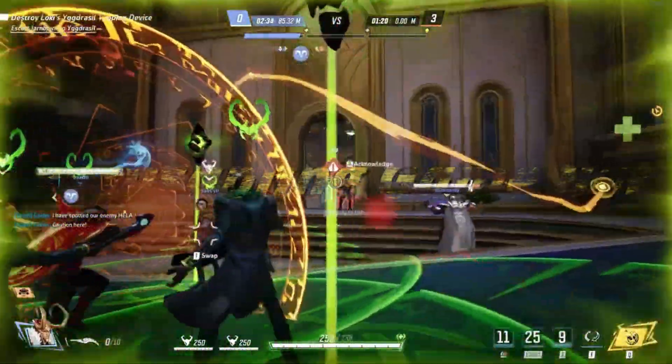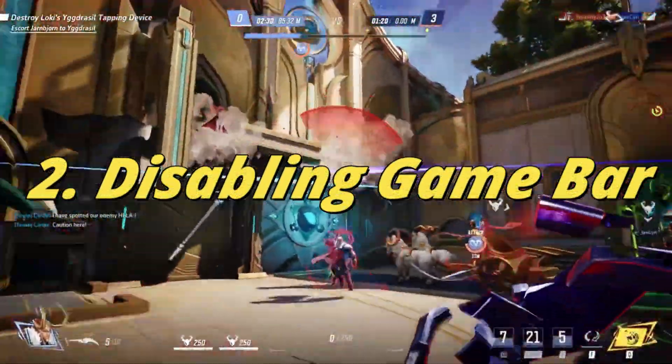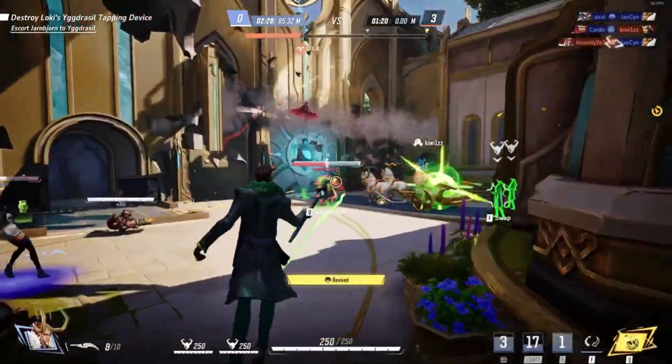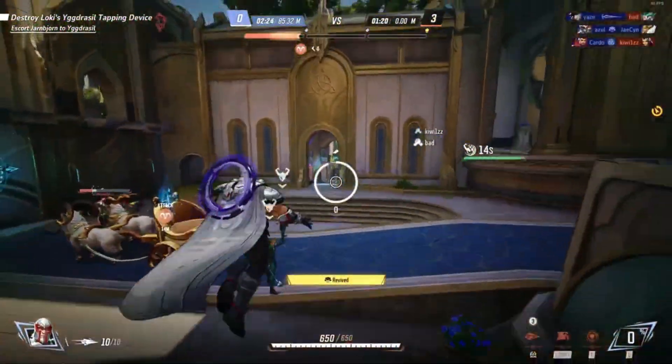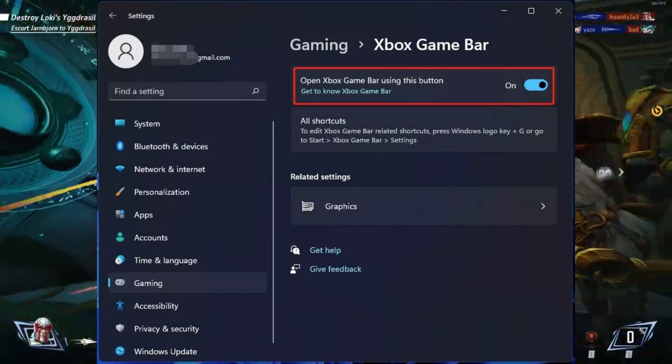Next, let's disable the game bar. Number 2: Disabling game bar. The game bar can consume a lot of resources, so try disabling it. Press Windows key + I to go into settings, go into Gaming > Game Bar, and disable the game bar.